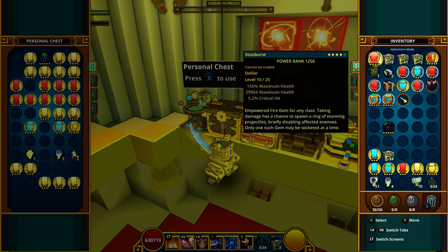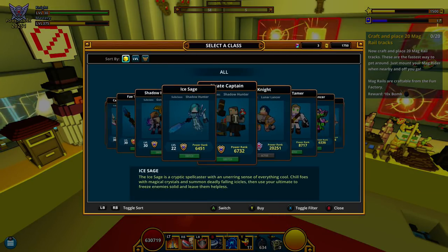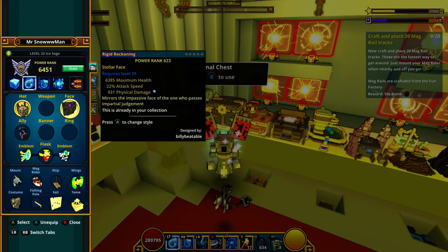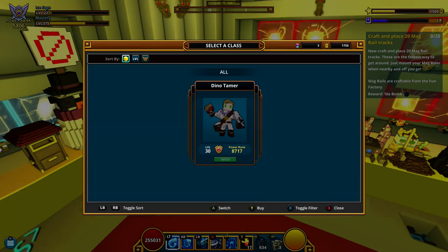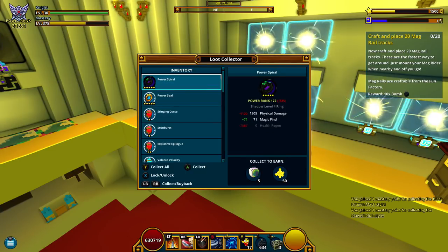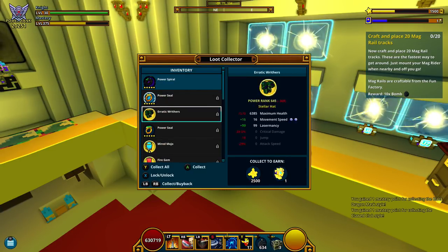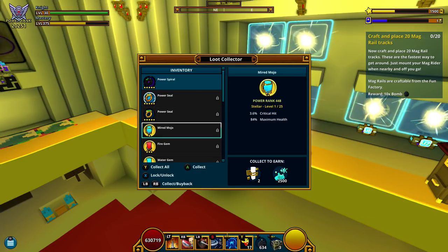I happen to have an extra stellar on me so I'm going to dismantle it and make another ring box. I hop on my Ice Sage — I have a radiant hat with movement speed on it here, so I'll get rid of that. Back over here on my main character, the damage modifier is absolutely insane — if you haven't watched my video on it, definitely go check that out. Alright, dismantling all my radiance since those are pointless. Dismantle the face piece and you get a stellar soul.